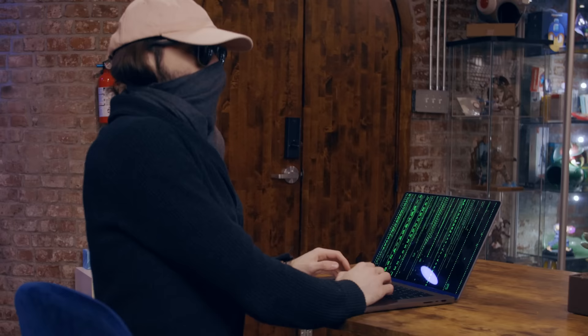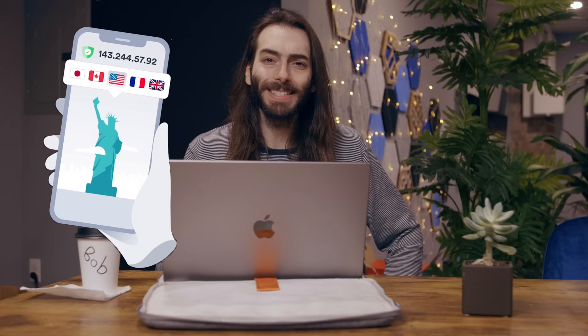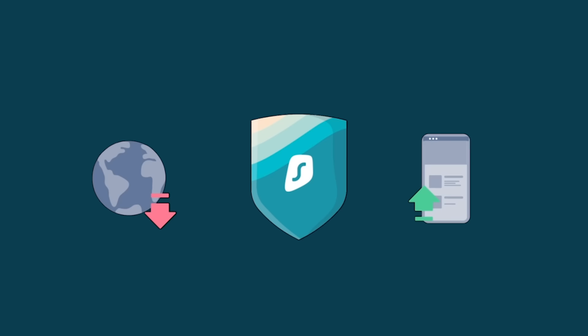This video is sponsored by Surfshark. Everybody knows that VPNs can be used to change your location so that you can access content that might otherwise be blocked in your country. But VPNs can also be used to encrypt your data so that nobody on your network can see what you're doing. That includes Matrix guy over here. Surfshark also has features like static IP so you can have a stable connection the whole time, or camouflage mode so your ISP won't even know you're using a VPN.